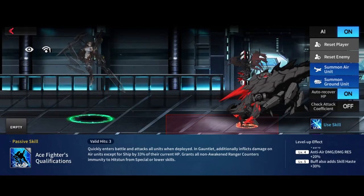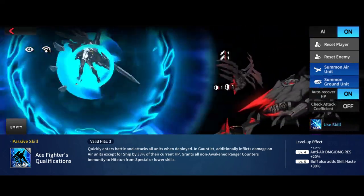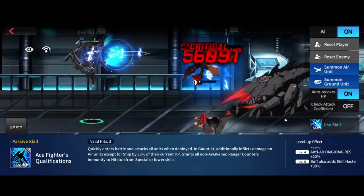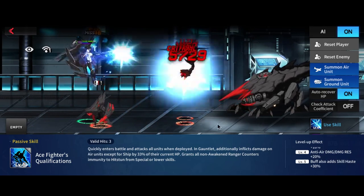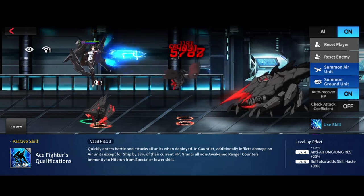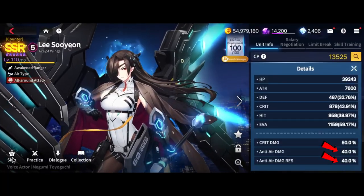Her passive skill, Ace Fighter's Qualification, is an ETB effect which damages all enemies on the field by 33% of their current HP, and grants all Dawn Awakened rangers on the field hitstun immunity to special or lower skills plus 30% skill haste. The higher the level on this passive, the more anti-air damage and damage resistance she gets versus air units, which you can see reflected in the stats.